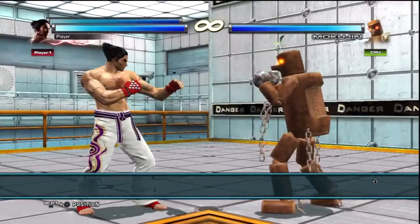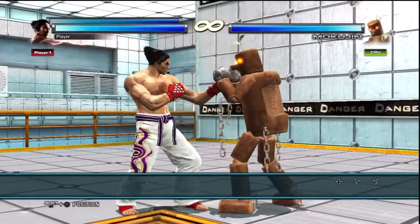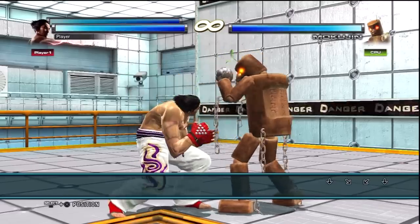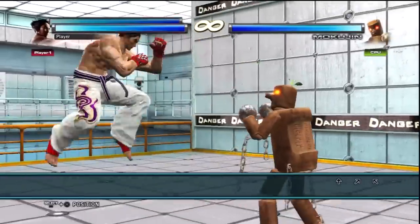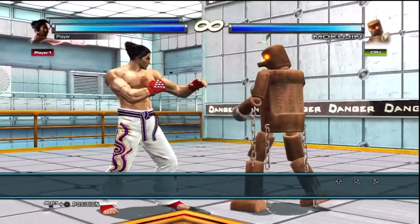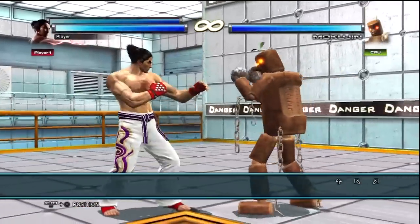To crouch or duck, press and hold down, down-forward, or down-back on the d-pad or arcade stick. Ducking is always down and will never change depending on your position. To jump — which you will rarely do in Tekken — press and hold up, up-forward, or up-back on your d-pad or arcade stick. Jump is always up and will never change depending on your position.